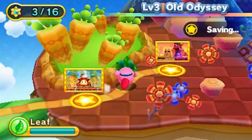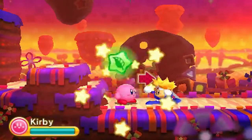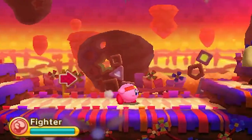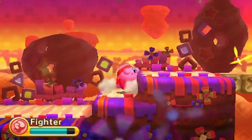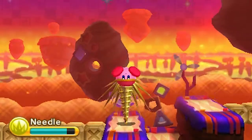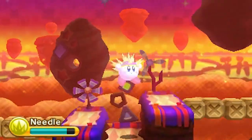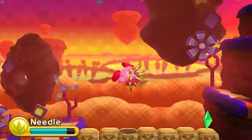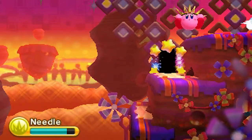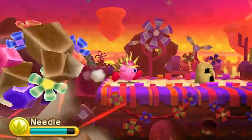Now that that's over with, we can finally move on to stage two. I don't know why they call these places stages - I always thought those were just called levels, and then I realized levels are the world levels, like the overworld levels. It sounds confusing. Anyway, this is the Needle ability. We can pretty much just turn ourselves into a needle. I don't really like the Needle that much. If you press the A button rapidly, you can shoot out the needles.